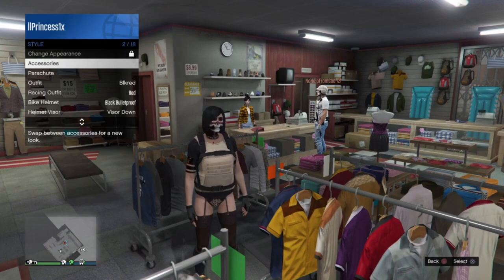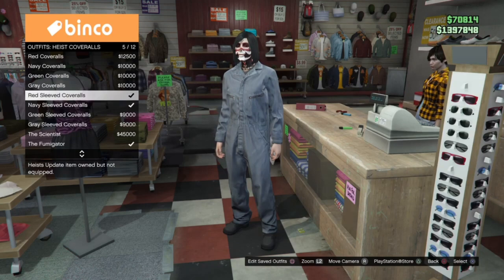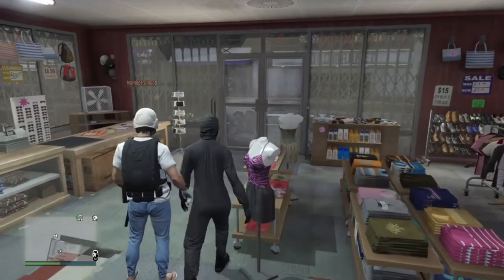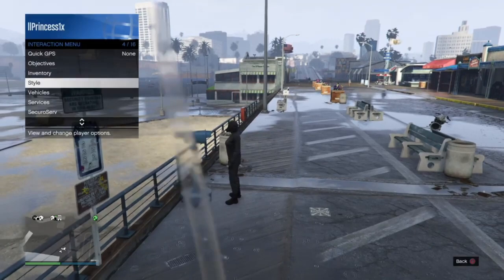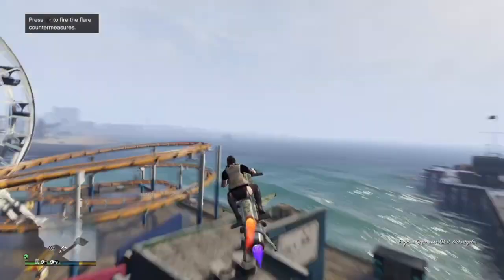Next, we're going to save this outfit in your first slot and then we're going to put on the heist coveralls and we're going to do the telescope glitch. Run up to the telescope, spam right on your d-pad, open up your interaction menu, and equip the outfit we just saved. Then go ahead and save this outfit in your first slot.